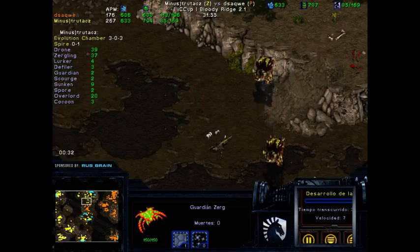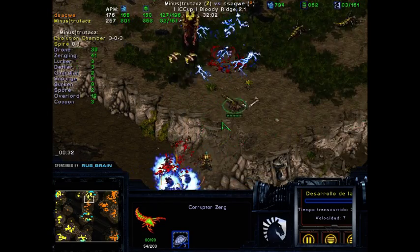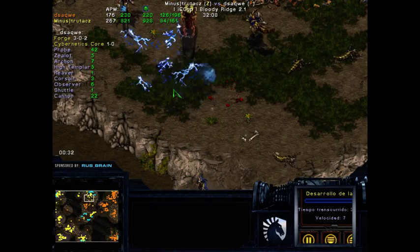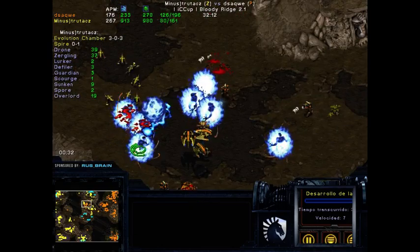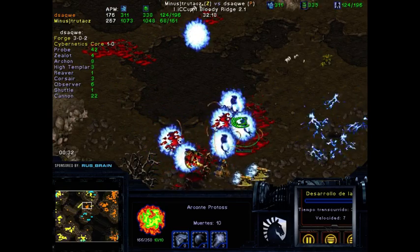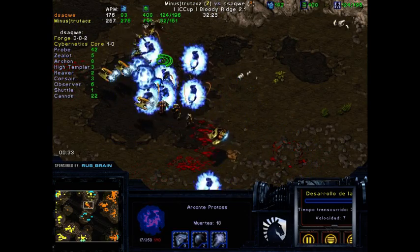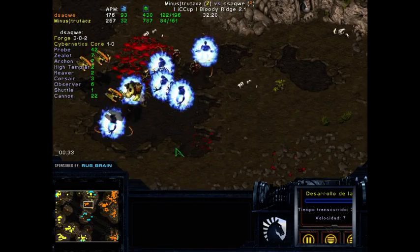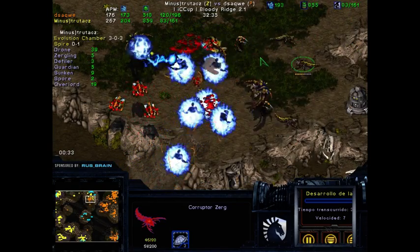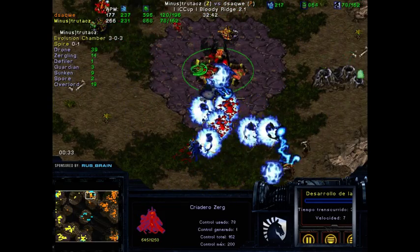Some Guardians coming up — really important to get some attacks. We see another Plague. Guardians, an Observer sniped. Oh, another Observer — it's Plagued so it should be invisible. A storm kills his own Observer! Some extra Zerglings — but the Archons are a little too powerful for small Zergling groups against them. One Archon actually falls. There's still a good amount of Lurkers. Oh, there were actually Defilers, but the Zerglings didn't attack under Swarm. Now trutacz is losing his 12 o'clock attack, and it seems like dsaqwe will actually be able to claim it.